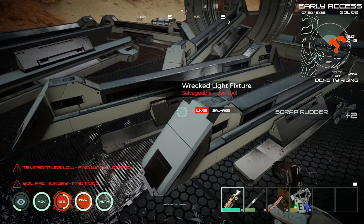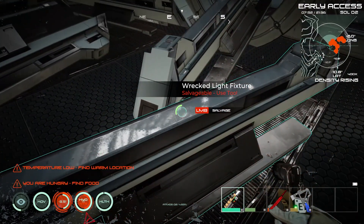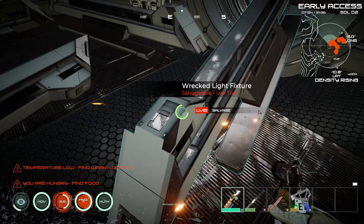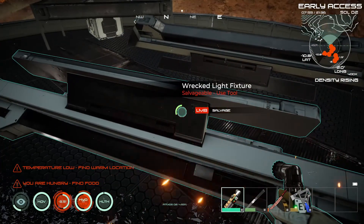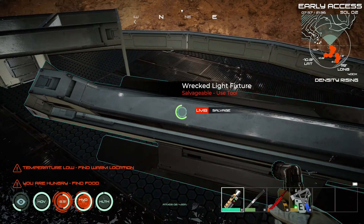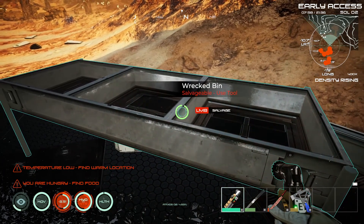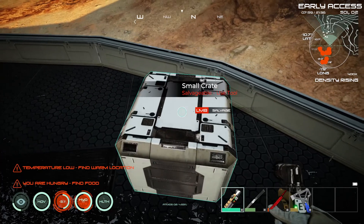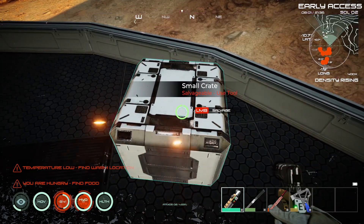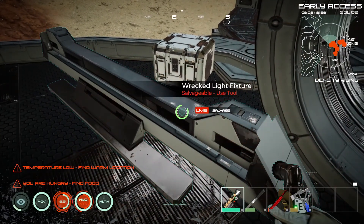Oh, to repair it - gotcha. Wrecked light fixture. Broken glass - I'm assuming we can just put that in a forge maybe, once we get that going. We'll have a look and see if we can afford to get that. We seem to be relatively safe when we're up on this platform. There's a lot of base work to do - I like it. We've got a bunch of minerals.